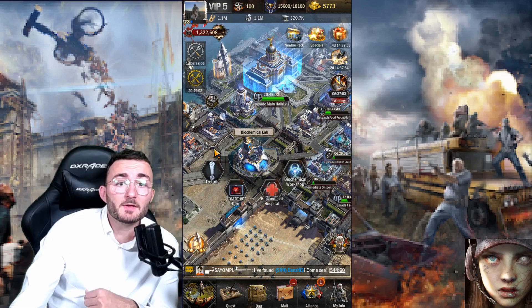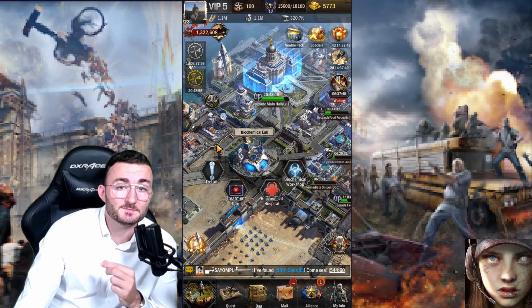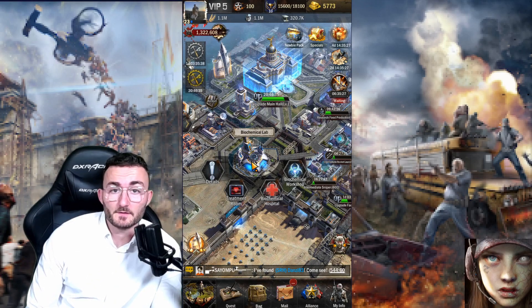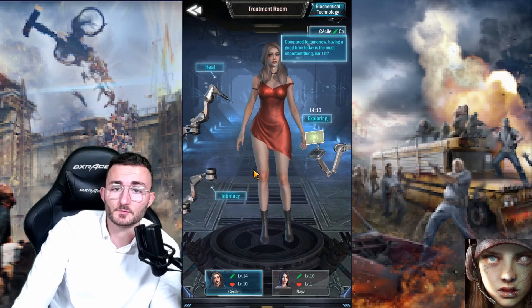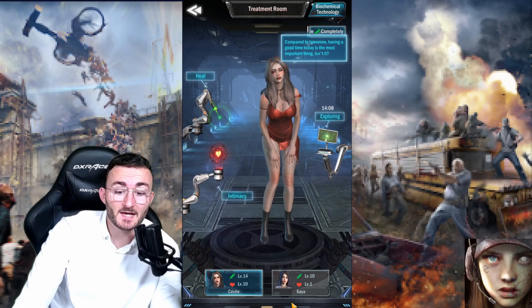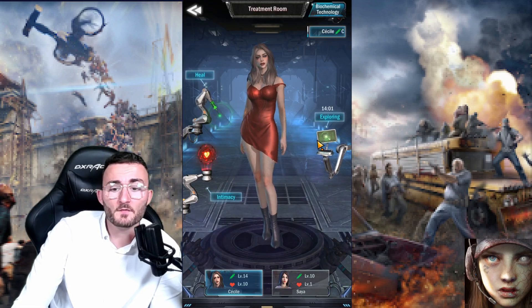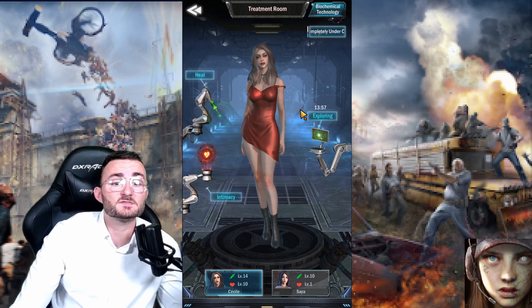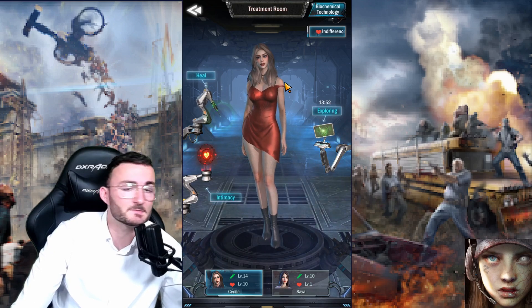Let's start off with the biochemical lab, which is basically the building from which you are surgically going to heal some zombies. This building has two aspects to explore. The first one concerns city building, and by clicking on the treatment room, you have access to two different characters. Both of them feature skills that will allow you to improve your town. When it comes to the first one, the skill is basically exploring — by clicking right there, you will have the possibility of sending her into missions that will get you some precious rewards you can use on your city buildings.